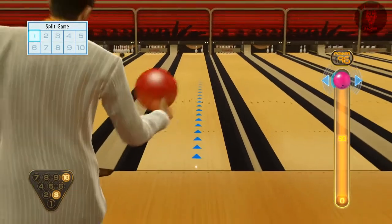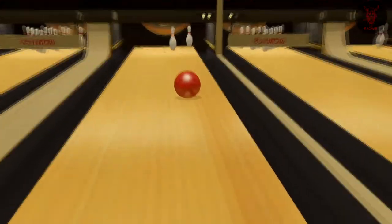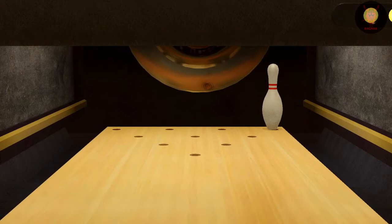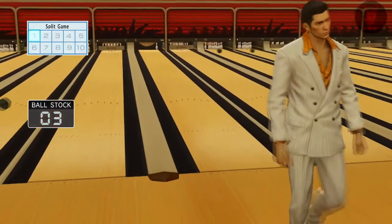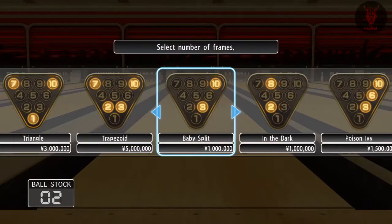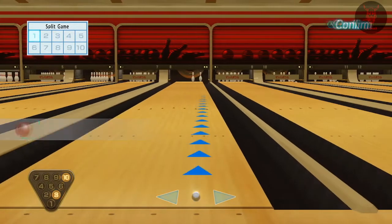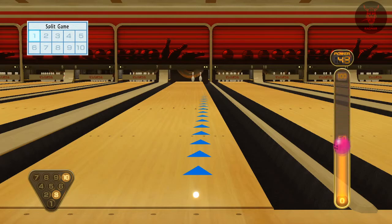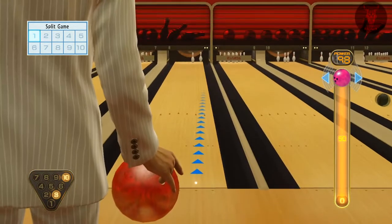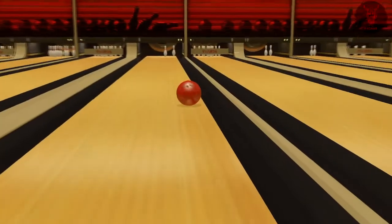Knocking down all ten pins in one shot is called a strike, and if you knock down all the pins in two shots it's a spare. Every time you get a strike you get a multiplier on the next shot. So if you get 10 strikes in a row in a 10 round game you'll get the maximum score of 300. Your aim is literally to get as many strikes as you can.